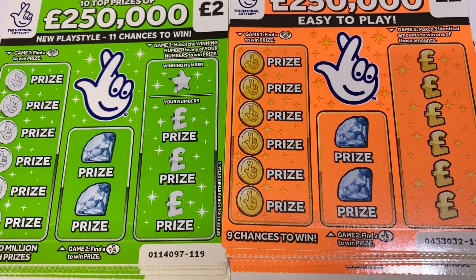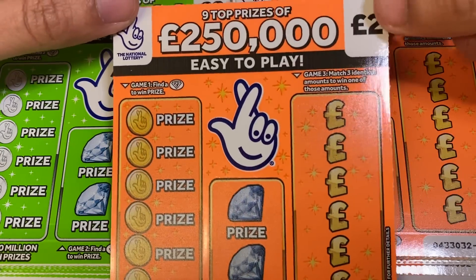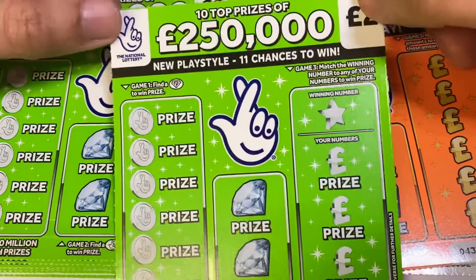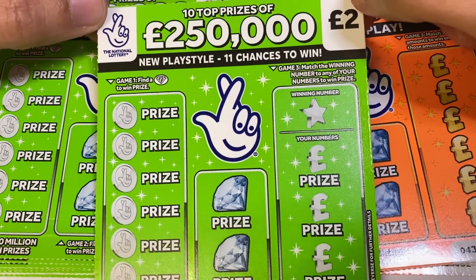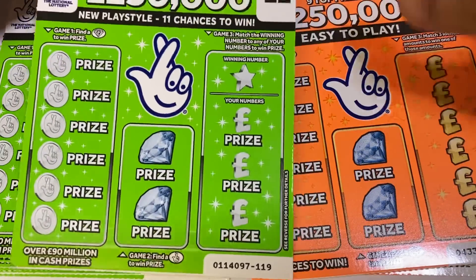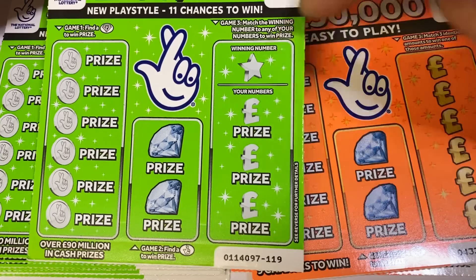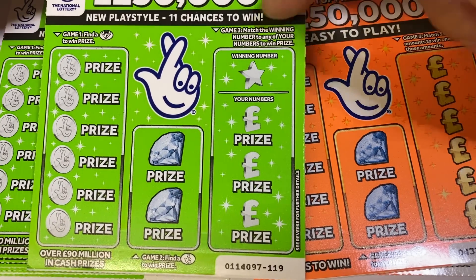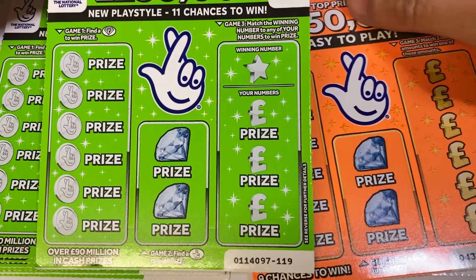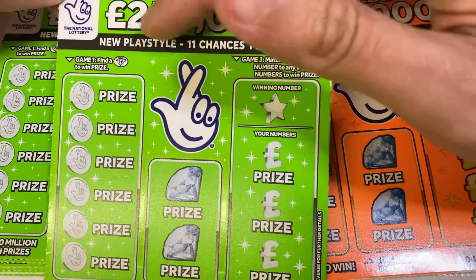Hi guys, it's Rav here from Scratch Card Winners, welcome to an episode of New Versus Old. You've all seen this one — this is the old £250,000 orange — but we now have a replacement: the £250,000 light green. More or less the same gameplay with diamonds and two prizes, but finally they've got rid of the match-three. I hated that game. Now it's a match-a-winning-number.